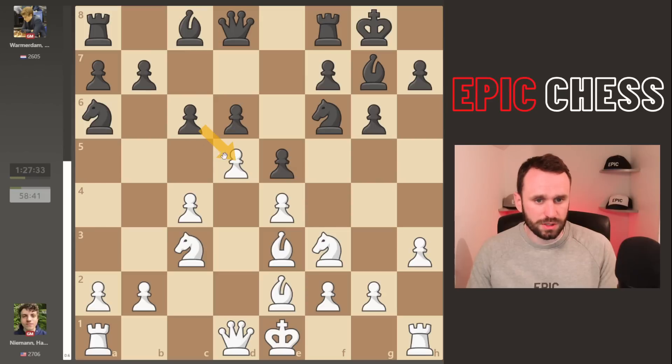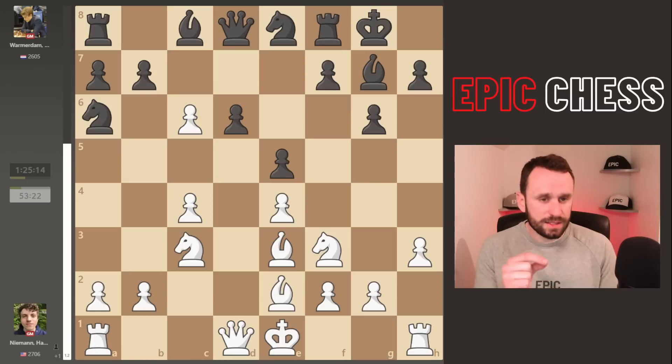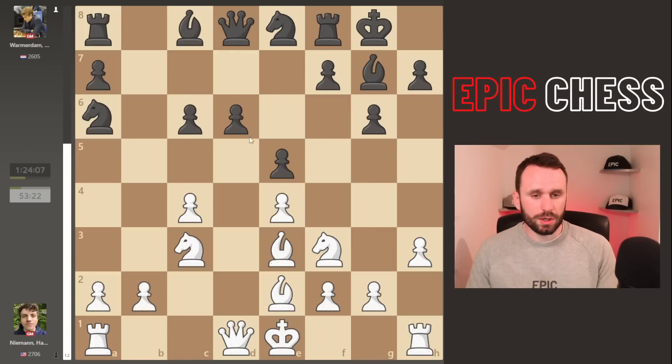Now Knight a6 comes, and this is dubious from Max because after Bishop e2 from Hans - instead of playing something like pawn takes on d5, which is one computer idea, or Knight h5 - he plays the knight back to e8. What I love about Hans's play here is that super GMs know when to change plans. When I'm looking at this position I'd just be instantly drawn to the standard move of g4, which isn't bad but it's not best - it allows Black to take. What Hans does instead is take on c6.